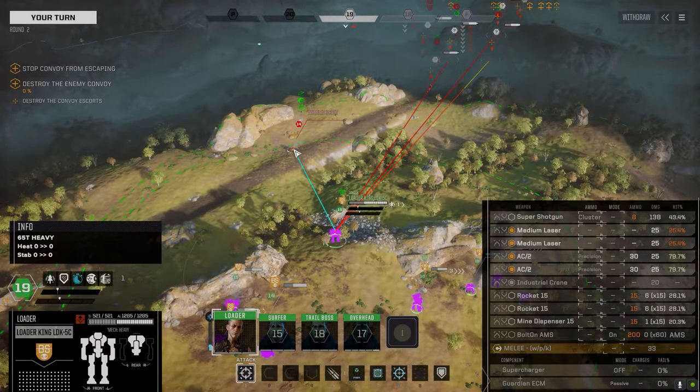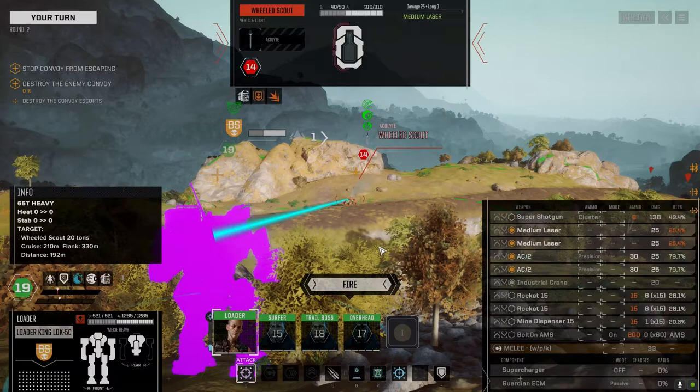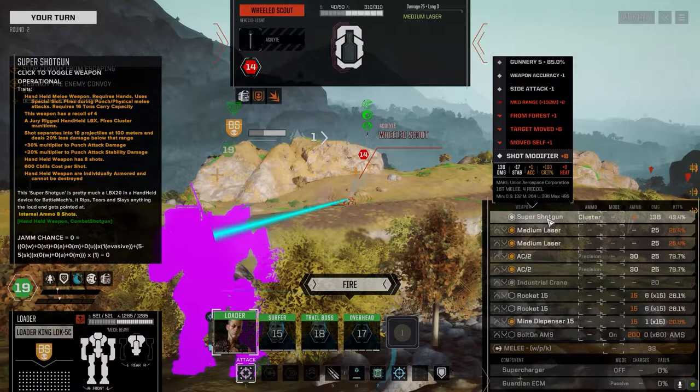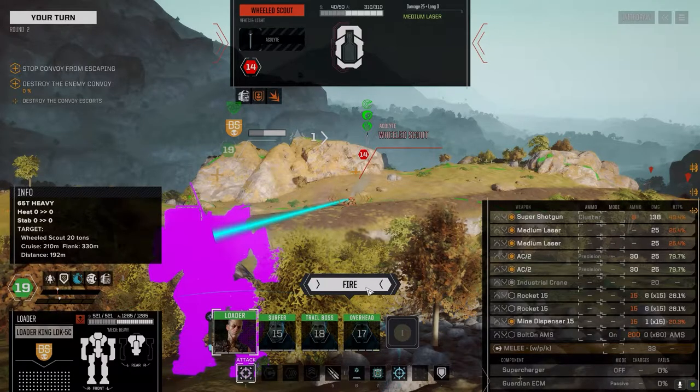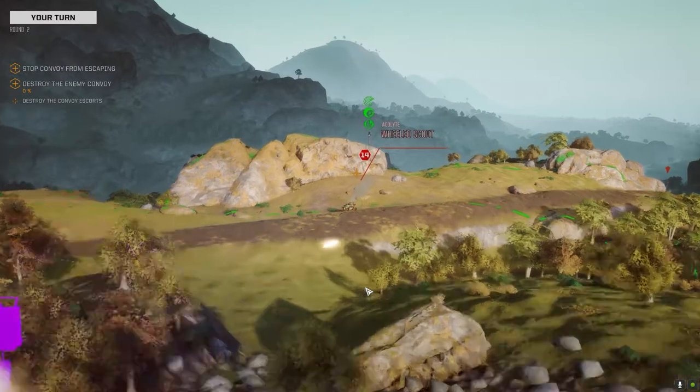This guy's primarily the one that does most of our fighting. So let's get you in here. We've got to kill this scout fast. I want to use a shotgun on him. How much armor do you have? We should be able to deal enough damage with everybody else. Let's go with the shotgun too, why not? The super shotgun is basically a handheld Ultra-20 autocannon. It's about a 16-ton bolt-on, so you need two hands to use it. And it's only got eight shots, so fire him on target.